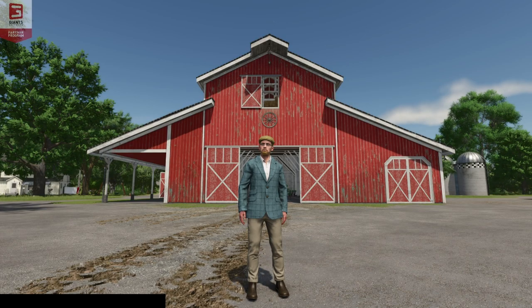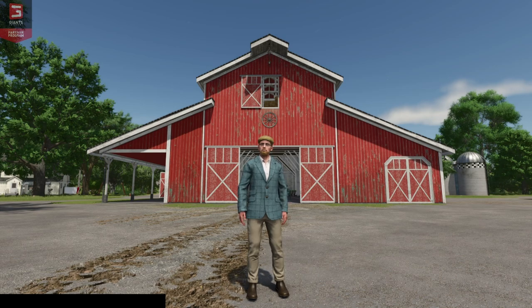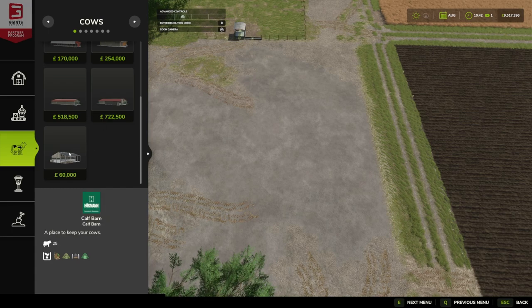Hello and welcome to this first look mod video. Today we're going to have an early access look at the UK style calf barn by MS Modern. In construction mode under animals, cows, if we scroll down to the bottom we have the calf barn. It holds 25 animals, costs 60,000 and has an upkeep of 50.